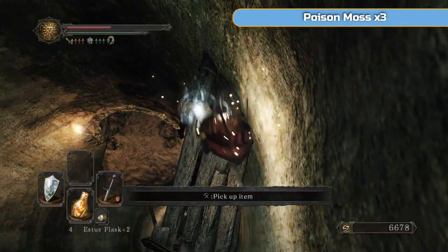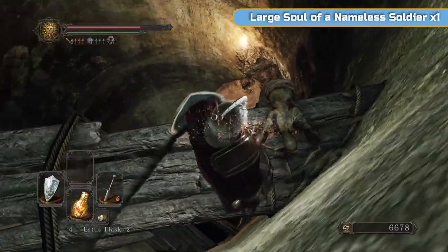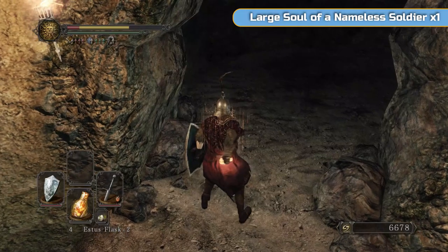We're going to be dropping down here, grabbing items as we go. You can see that I was at the medium ladder point there - that's where the medium ladder leads to. You can see the long one goes all the way down to the bottom. And then we're going to drop down here, finally.